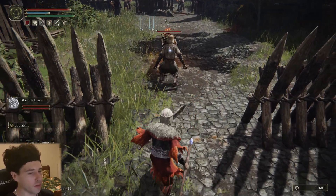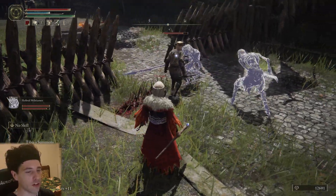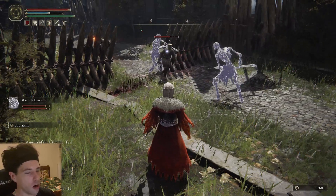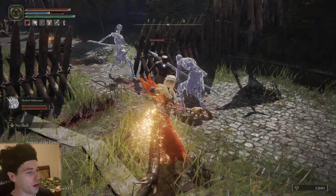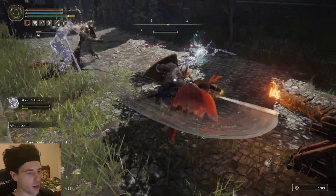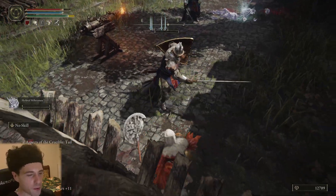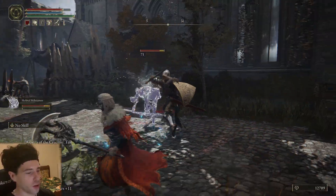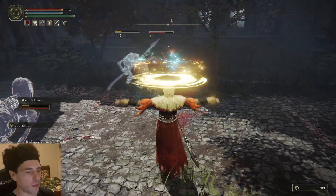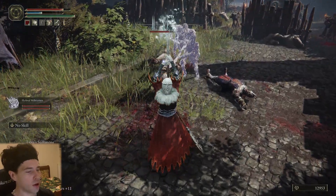Another summon you should definitely get is the Skeletal Militiamen. They don't do as much damage as the previous two summons, but they have one thing no one else does — the ability to regenerate themselves. Just like regular skeleton enemies, they'll keep coming back after being killed. When their health bar depletes they'll collapse into a pile of bones before gathering themselves up and continuing the fight.